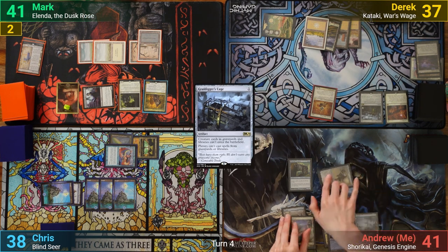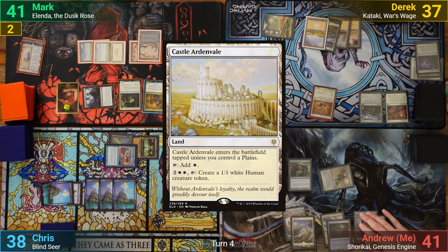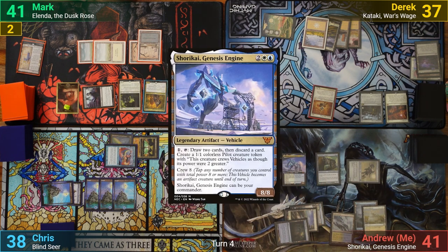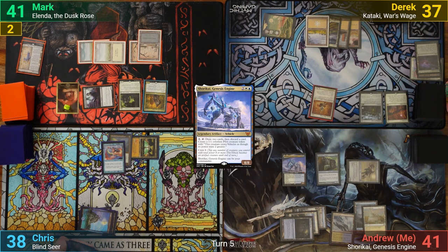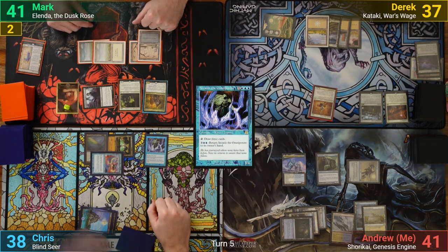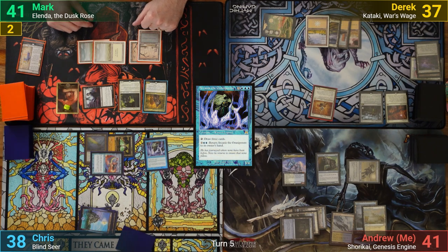I tap my Palladium Myr on my upkeep to pay for my 2 artifact triggers thanks to Kataki, and draw. I play and cast an Aether Veil, and then Shorakai, and pass. Chris pays the 1 for the Sword trigger and draws. He activates Arcanus to draw 3, and moving to combat, swings the Mystic at Mark for 3, who can't block. Chris gets to find an Island off the trigger from connecting, and after that, passes.